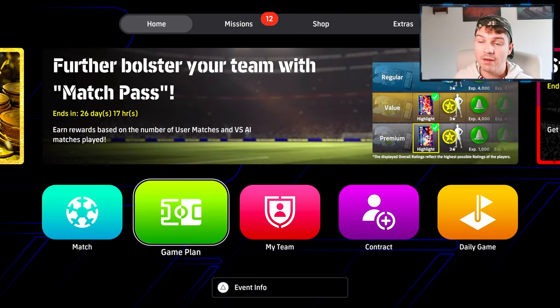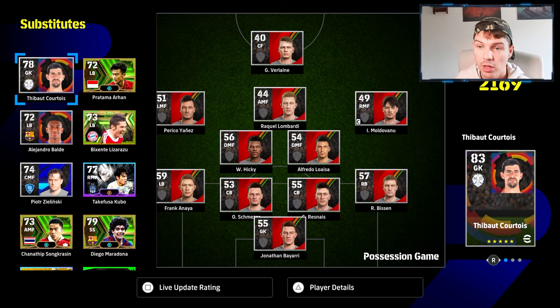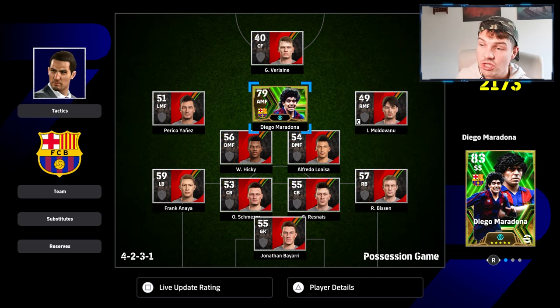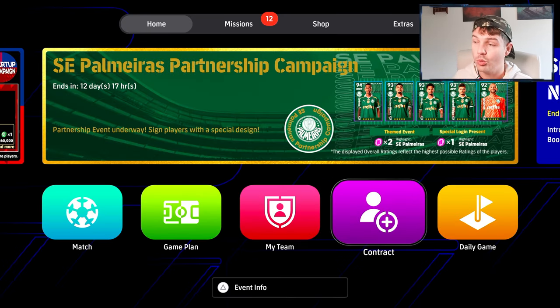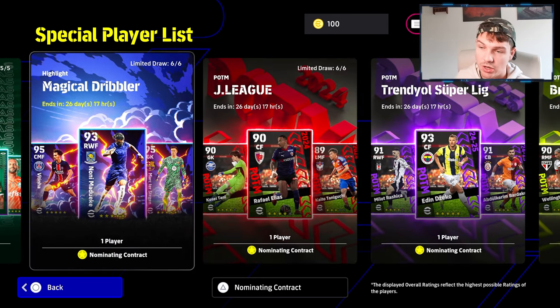When you start off with a brand new account you'll have low-rated players. You will get a free Messi pack on introduction — everybody gets this. It includes 10 players with Leo Messi as the icon, and you can build your squad around him. You get a good goalkeeper, centre-back, Son on the left, Robertson at left back, Caicedo at DMF, and Messi as a right winger.